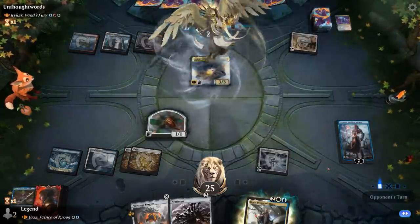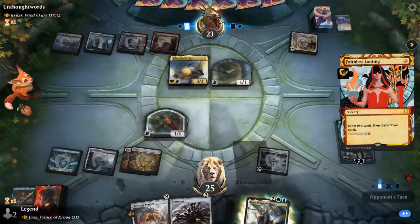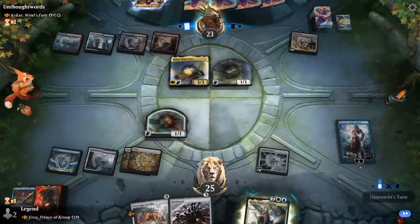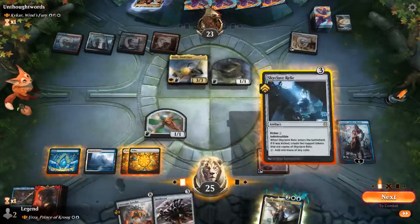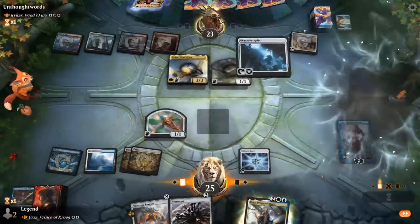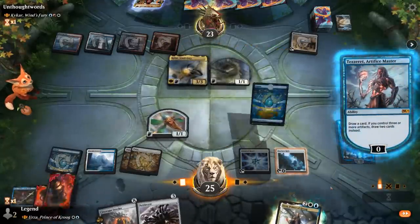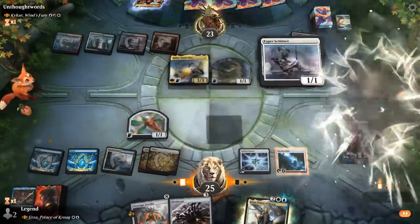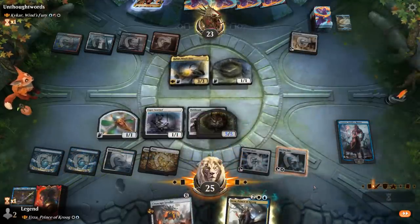There's Kaikar and a Faithless Looting. Maybe next turn go Nettlecyst and then draw two with Tezzeret. Skyclave Relic is useful, so I can play that and then draw, and still play Nettlecyst afterwards. The land is good, so it's Esper Sentinel — we get to double spell here after all. Slowly building up our mana so we can play Urza and maybe activate in the same turn.